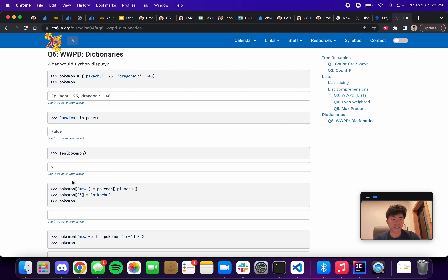Here we have `pokemon['mew'] = pokemon['pikachu']`. Always evaluate the right-hand side of an assignment first. `pokemon['pikachu']` looks up Pikachu in the dictionary and we see Pikachu is 25, so this evaluates to 25. We then assign `'mew'` to 25 inside the dictionary. Since `'mew'` isn't in the dictionary yet, it creates a new key-value pair: mew → 25.